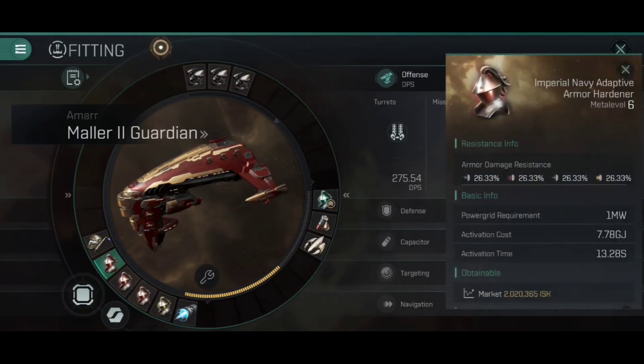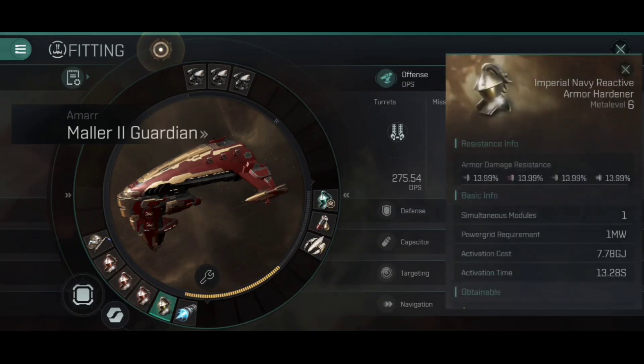For the low slots, we have three adaptive armor hardeners. Adaptive armor hardeners take up just one megawatt of power grid and with one active you get a 26.33% increase to all armor resistances — higher at better meta levels. With three active there is a stacking penalty, but three is still the best approach. The fourth slot is an Imperial Navy reactive armor hardener. Unlike adaptive hardeners, the reactive responds to the damage you're taking — if you're taking explosive damage, explosive resistance increases while electromagnetic, thermal, and kinetic drop accordingly.